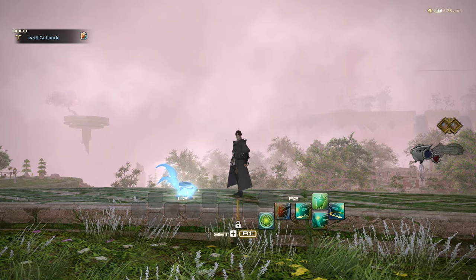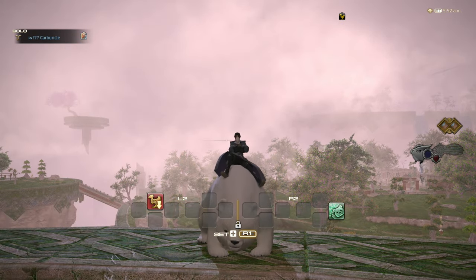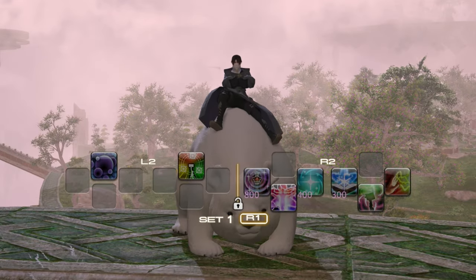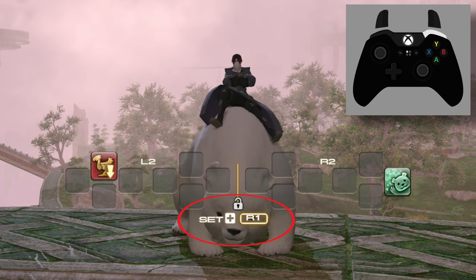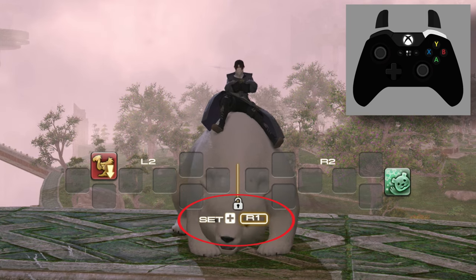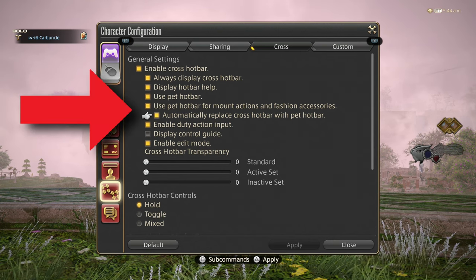The pet crossbar is technically a ninth special crossbar and you'll have access to it when you play a job that can summon a pet. Additionally, mounts that have actions and some fashion accessories will also use the pet crossbar. When the pet crossbar is accessible, it replaces the behavior of the right bumper button's tap to switch. Instead, it will toggle between your current crossbar and the pet crossbar. If you don't want to use the pet crossbar or don't want to switch to it automatically, there are options in character configuration where you can change this.